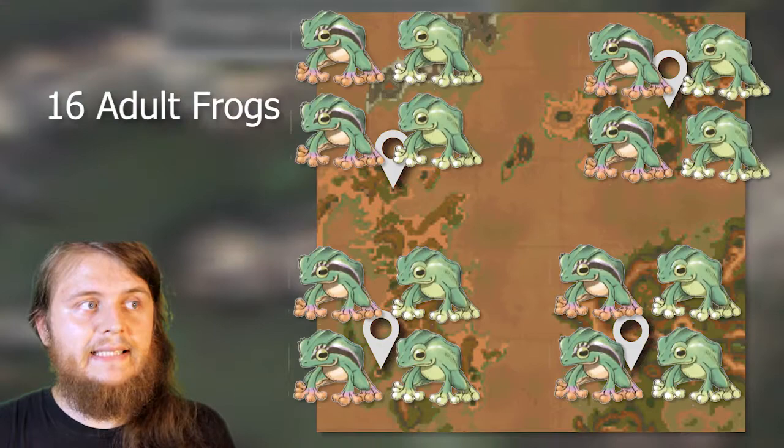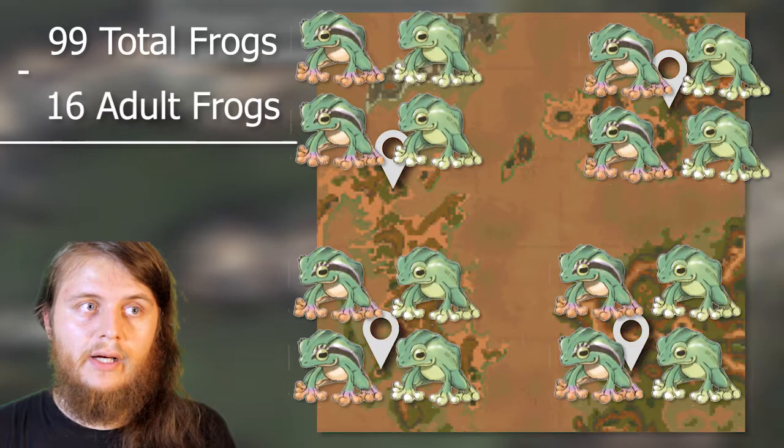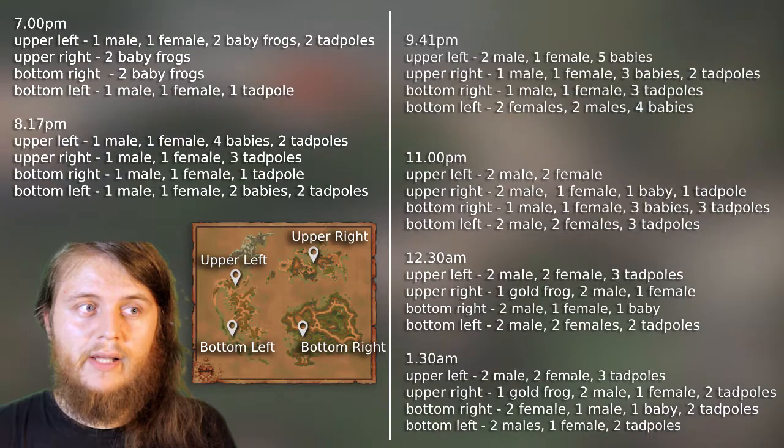Not only does this speed up the baby frog respawn rate by a lot, but it also gives you 16 frogs ready to be caught. Instead of waiting for every single frog to grow into an adult, I saved a lot of time by just catching the remaining 83 as baby frogs. In general, what you want to do is play through the story or any other side quests like normal and check on these frogs every two hours.